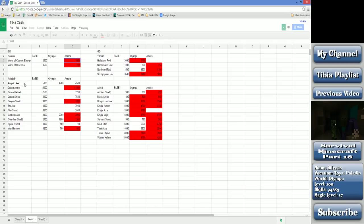For actual equipment: angelic axes, crown armors were sold at reduced rates, crown helmets, crown shields, dragon shields were surprisingly cheap, fire axes, fire swords, glorious axes, guardian shields, spiked swords, and war hammers.